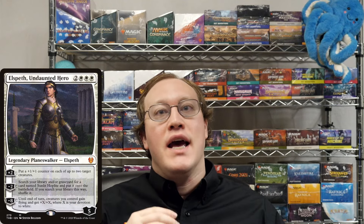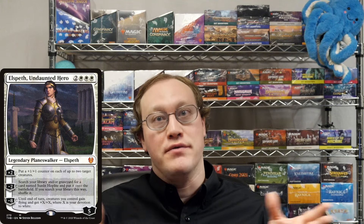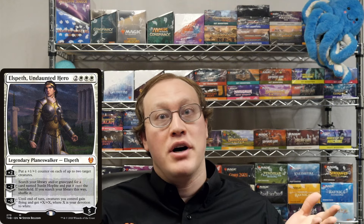Amy's Elspeth Undaunted Hero has 8 loyalty and she activates its ult. Is Elspeth counted when determining Amy's devotion to white? What about if one of Amy's white permanents leaves the battlefield after this ability resolves — does that change the buff that her creatures are getting?